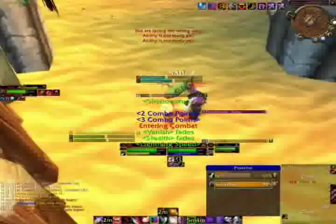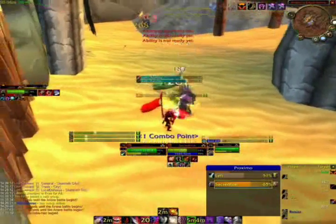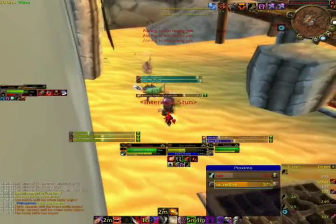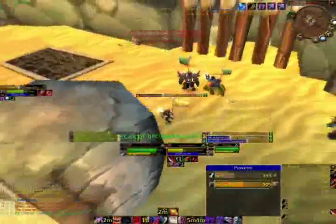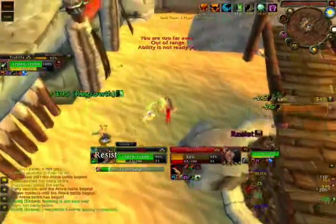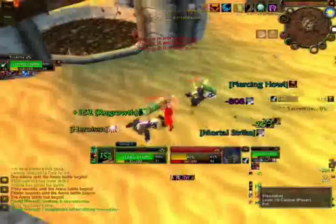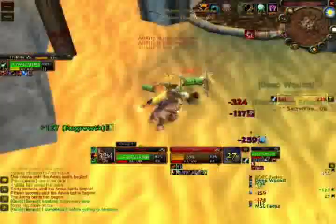What this is going to do is put a lot of pressure on both of them, and the Druid is going to have to make a choice about which person he wants to heal. Depending on how they use their trinkets, we can pretty easily switch targets and drop one of them. When the Warrior gets off me and intercepts the Rogue, we can root him, and if he trinkets that, we can blind him and finish off the Druid. If the Druid trinkets anything we throw at him, we can blind him and finish off the Warrior.